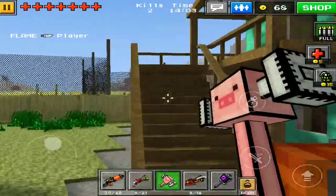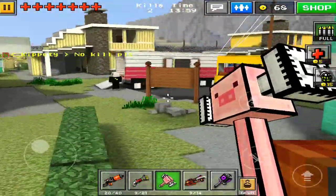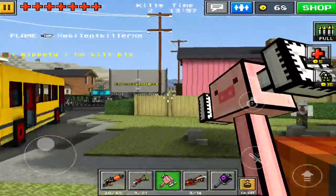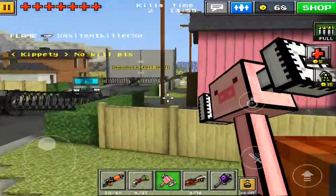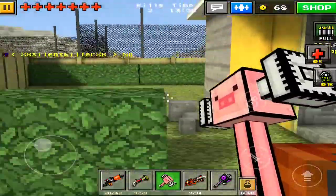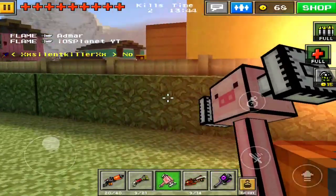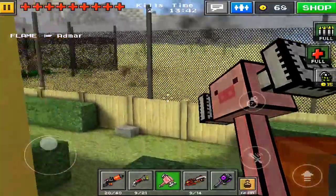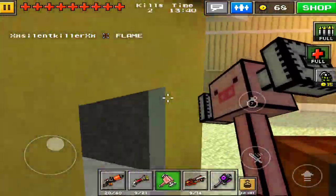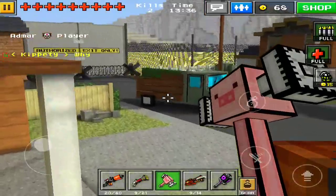So we're going to go on to the melee — we're going to use the Pig Hammer. Now the Pig Hammer, I don't even know what to say about this. First of all, it oinks when you swing it. For the coins, I believe this one may be like 85 coins, but it's definitely nowhere near worth it, because there are things that are so much more powerful than this and it's just not even good.